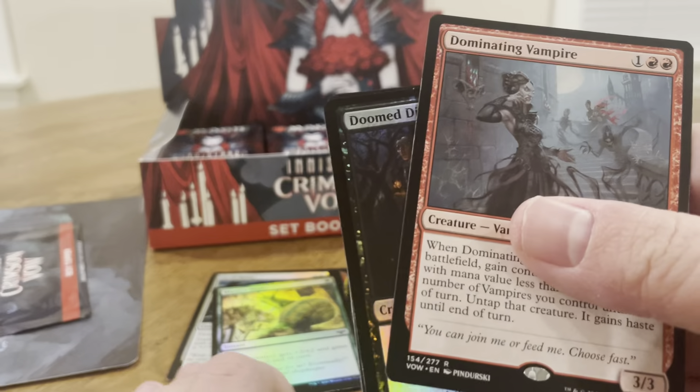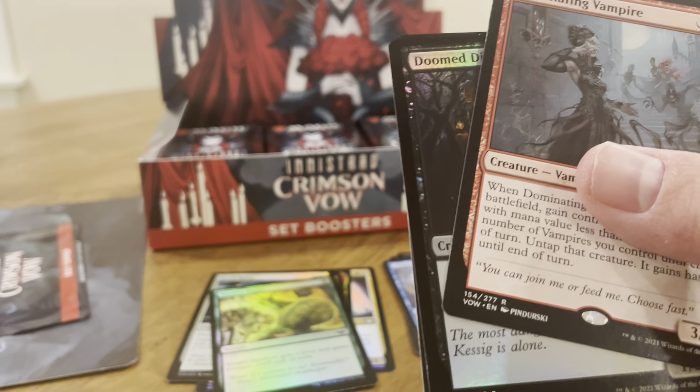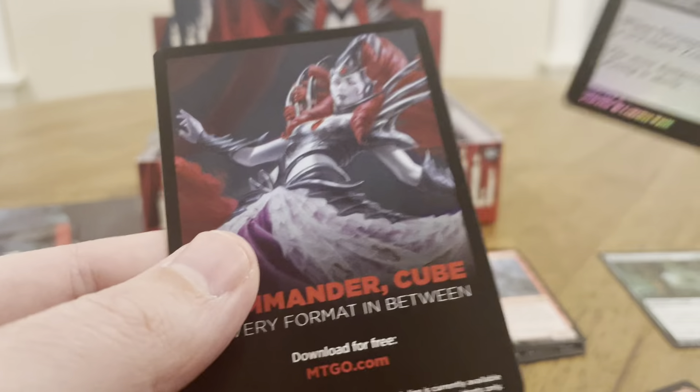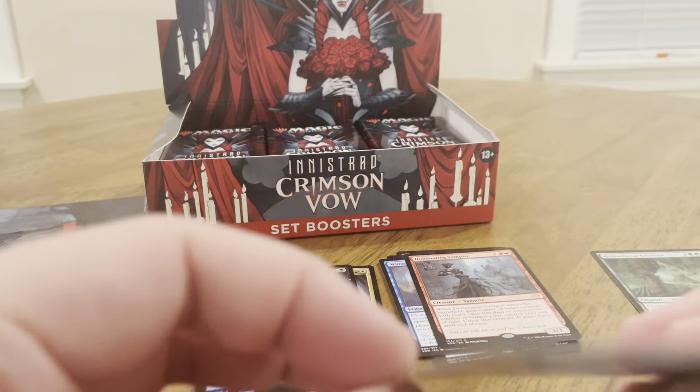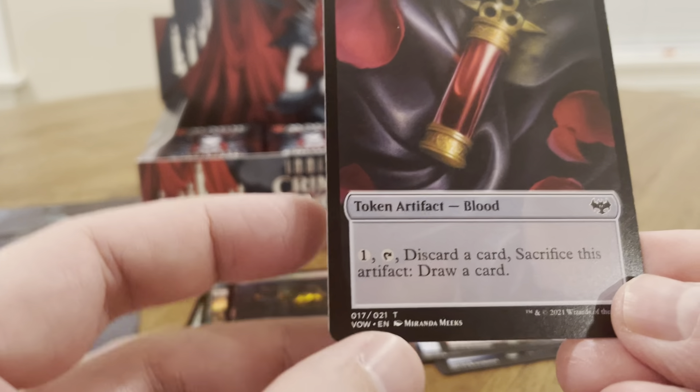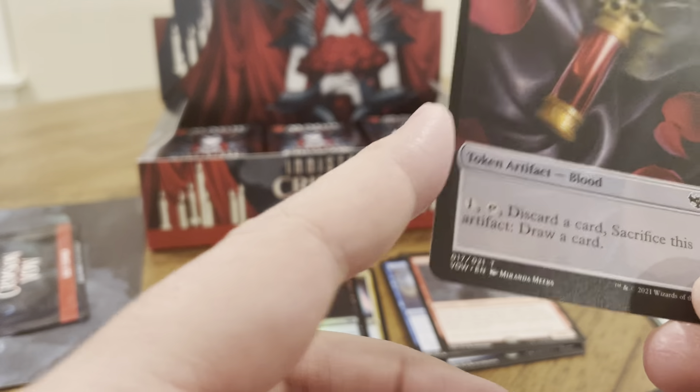The rare is Dominating Vampire. This is our foil card. And then Blood Token. Blood Tokens are pretty good actually — discard a card, sacrifice this artifact, draw a card for one mana.